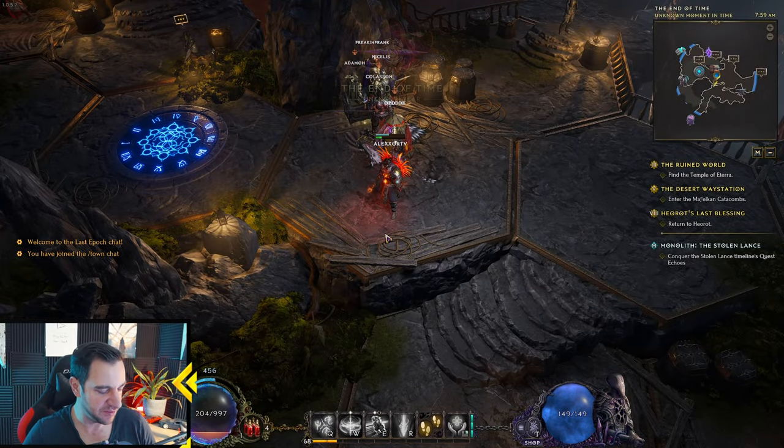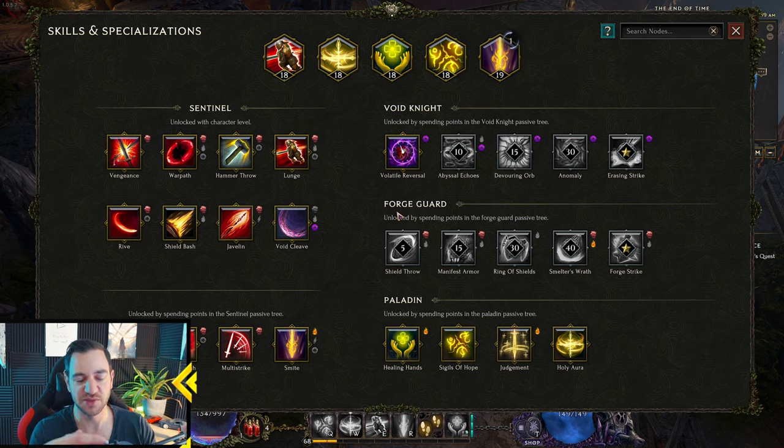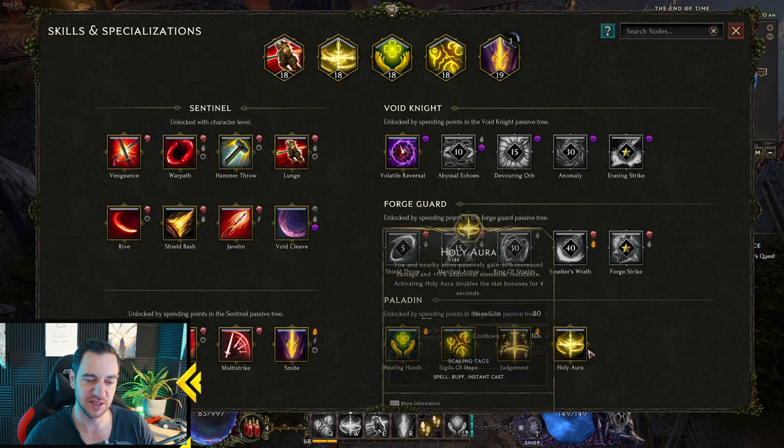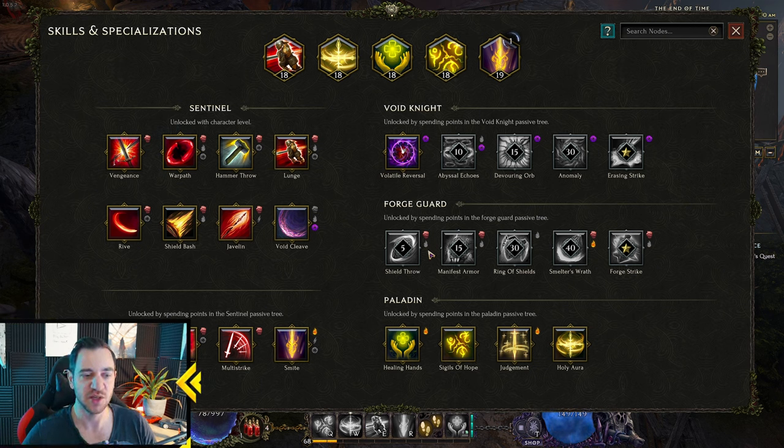Another thing worth mentioning: on your skill tree — where you level up your skills — you can see each spell available per mastery. If you go into Forge Guard you get these spells, Void Knight gets these, Paladin gets these. On the side of each skill are little symbols that tell you what damage type that skill can go towards.